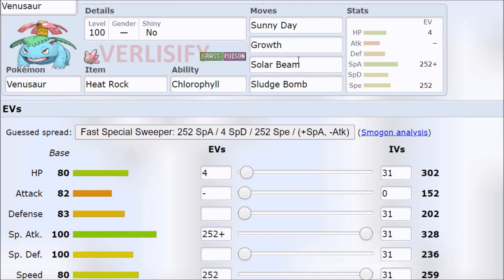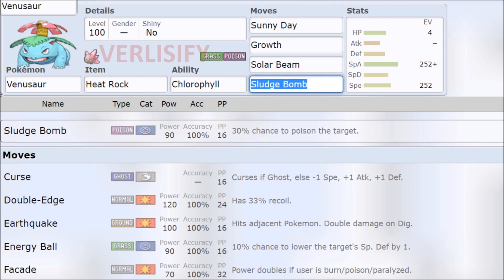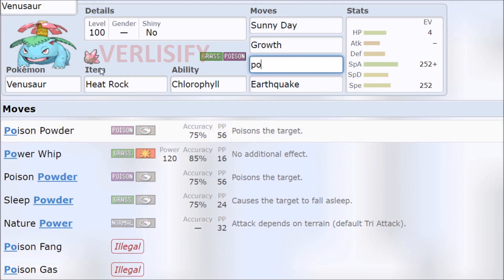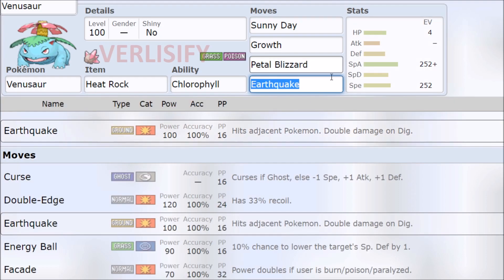Maybe Physical is just the best way to go on this. Solar Beam is cool, but if you're going Growth and getting plus 2, you can pack Earthquake here. Power Whip is the same base power, though the accuracy is where things get a little sketchy. If you don't like that, there's still Petal Blizzard. At least if it isn't Charizard — like an Infernape — you just outspeed it because of Chlorophyll and then hit it with Earthquake.